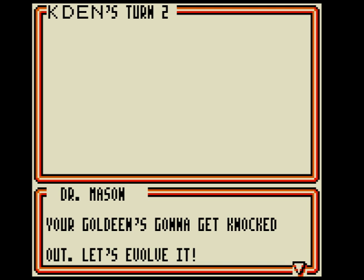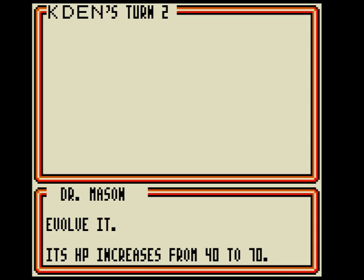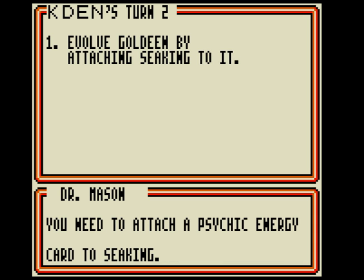Evolve! Your Goldeen's gonna get knocked out, let's evolve it. Choose Seaking from your hand and attach it to Goldeen to evolve it. Its HP increased from 40 to 70. Your Seaking doesn't have enough energy to use Waterfall — you need to attach a Psychic energy card to Seaking.